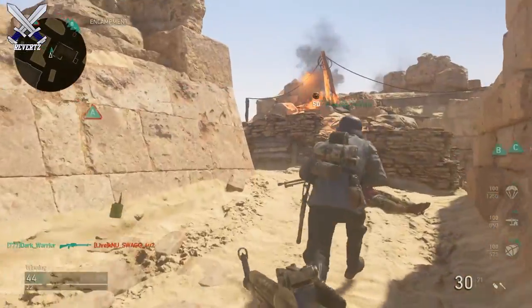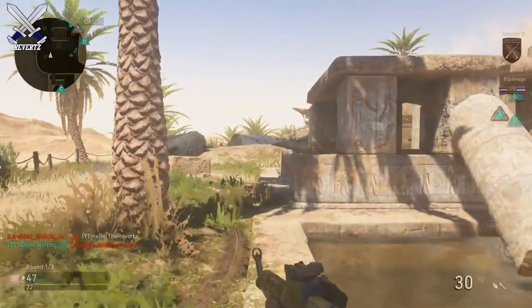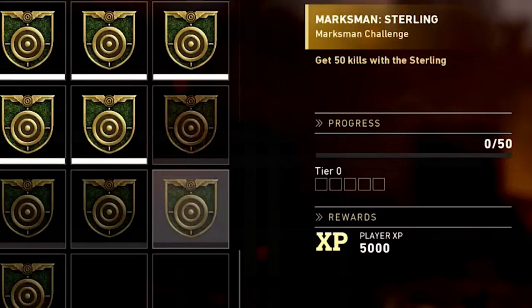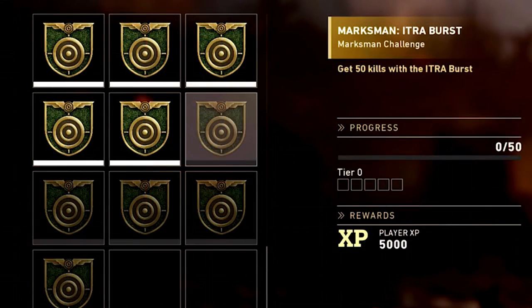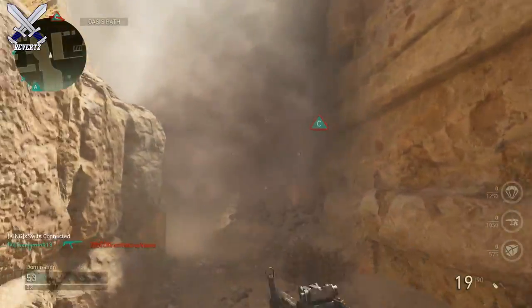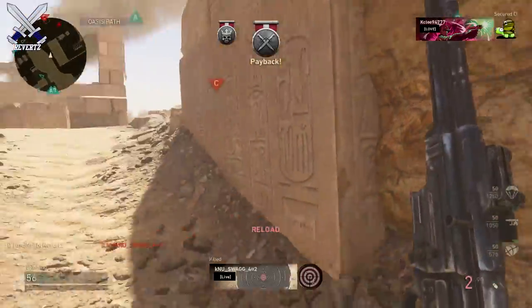Before we get into the review, there are gonna be four new weapons coming to World War 2 very soon — possibly sometime this coming week or next week. These weapons are the Sterling, the Type 5, the Type 38, the M2 Carbine, and the ITAR Burst. So start grinding the game and start saving up your Supply Drops because they should be coming out very soon.